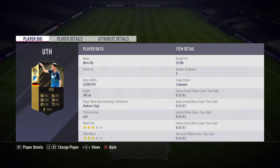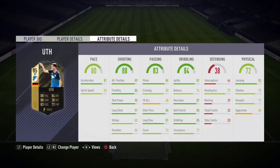His price is around 30k. Look at the stats: 88 shooting, 83 passing, 84 dribbling, and he has only 80 pace. So if you want to play him as a center attacking mid, that will be better for you. Now let's see his in-game stats — as you can see, 80 sprint speed.